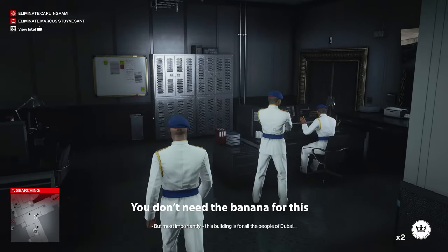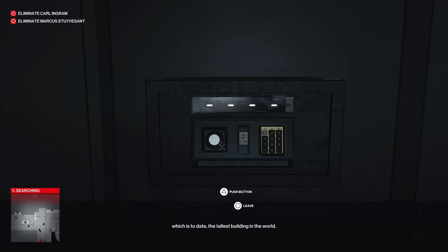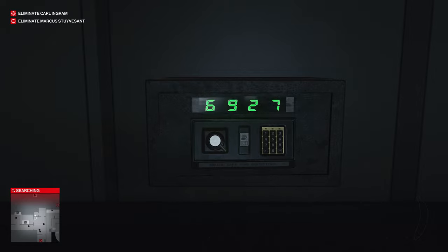You do not need to pick up the banana — the banana is for the Keep Your Eyes Peeled Trophy. But you do need to pick up this evacuation key card. The code is 6927.